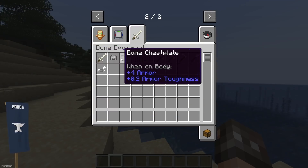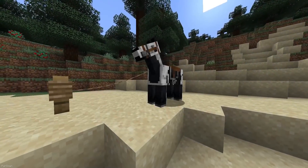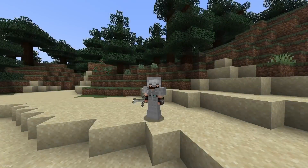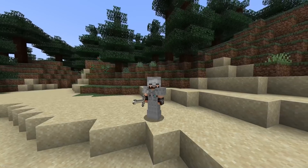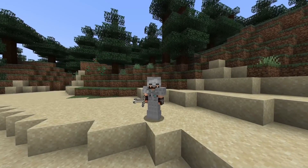Bone Equipment will add lots of new items which can be crafted from Bones to Minecraft. This includes Tools, a Sword, a full set of Armor, and even Armor for your Horse. When you wear the Armor, you'll look a bit like a Skeleton, and overall it's tiered to be slightly better than Stone and worse than Iron.